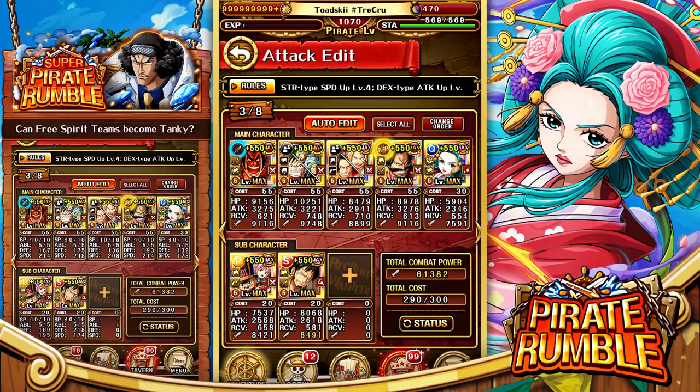Odin and Luffy and the Straw Hats are our two heavy hitters. The two additional units are Roger and Sabo and Ace. Sabo and Ace's passive and special both provide defense while also doing solid damage. Roger provides utility with attack down, speed down, and defense down to the enemy — trying to balance tanking hits, debuffing, and dealing damage to get that win.